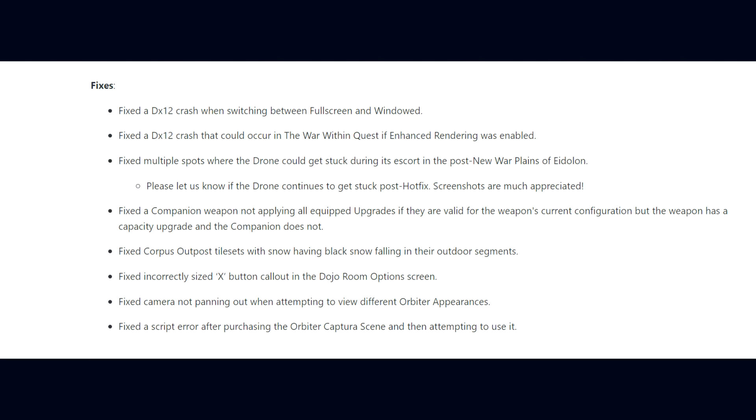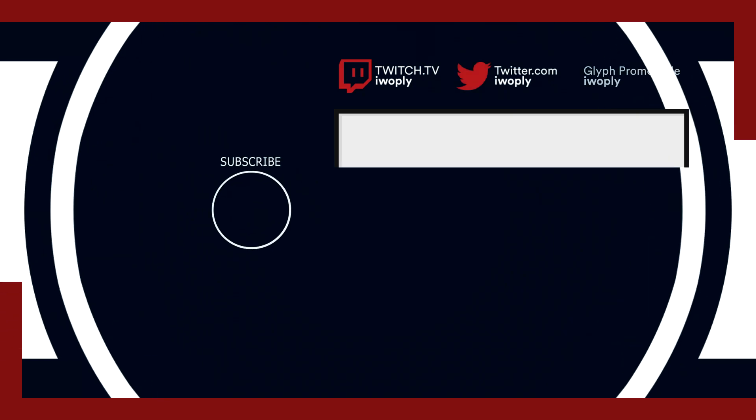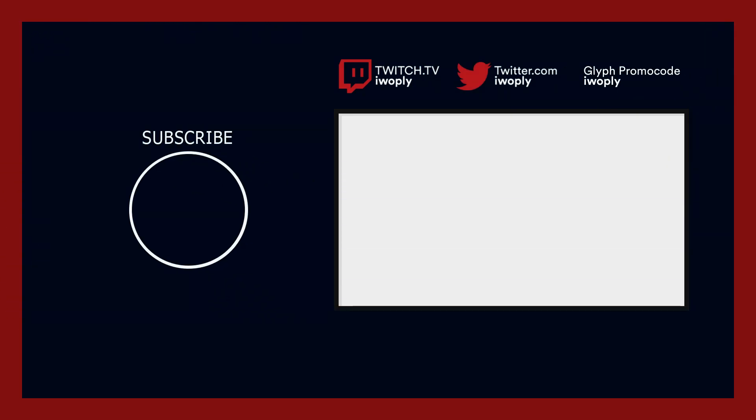Corpus Outpost tile sets with snow having black snow falling in their outdoor segments, incorrectly sized X-button callouts in the dojo room auction screen, cameras not panning out when attempting to view different orbiter appearances, and lastly they fixed a script error after purchasing the orbiter capturer scene and then attempting to use it.